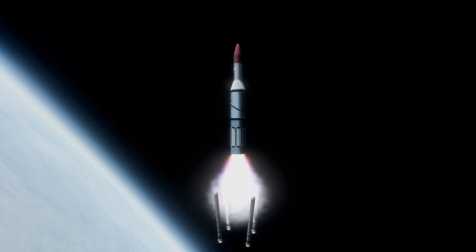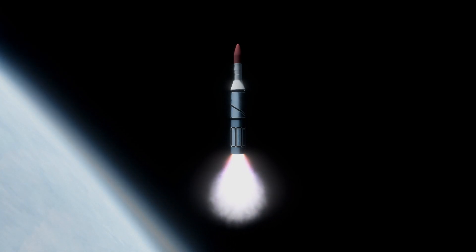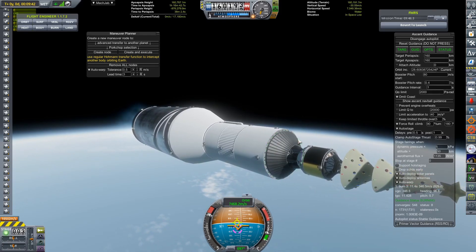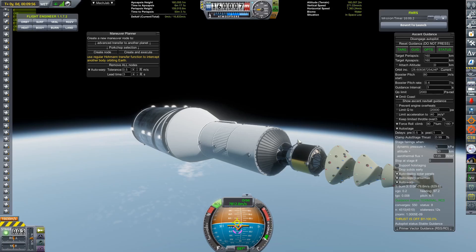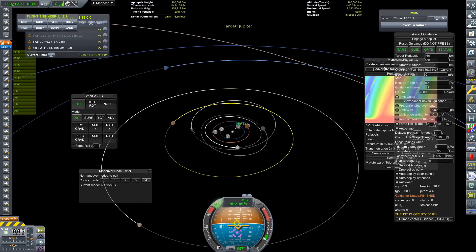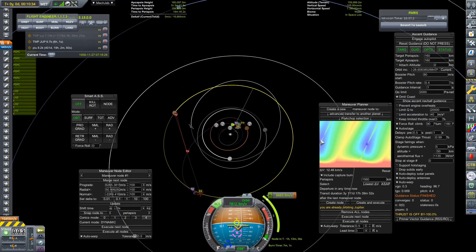We can see those RSRMVs have done their job amicably and we have now detached them whilst on our way into orbit. The first stage has run out — main engine cut off — and we are firing up those four Cobra Hs. Compared to landing a Falcon 9 on the moon, this rocket didn't need to be anywhere near as big. I think the payload to low Earth orbit that we needed was about 380 tons — still ridiculously huge, but compared to the Falcon 9 on the moon video, that was about 700 tons to low Earth orbit.